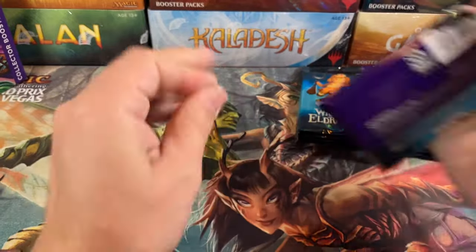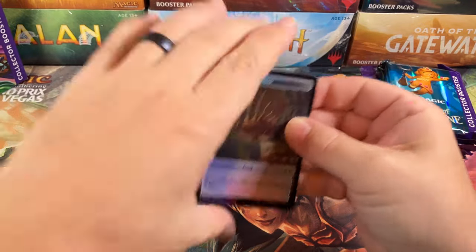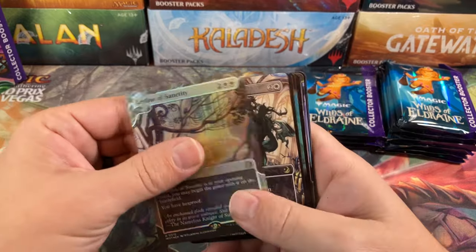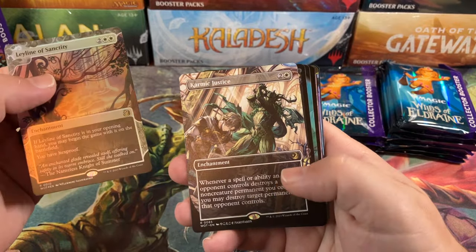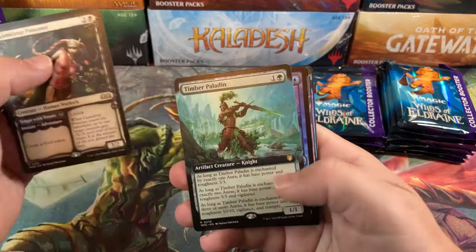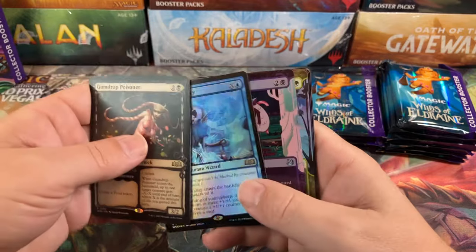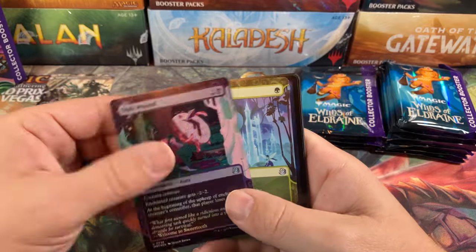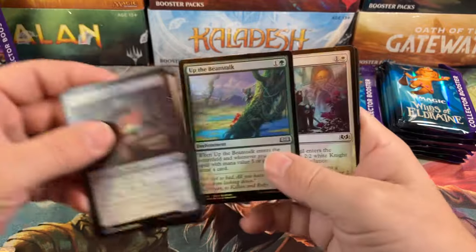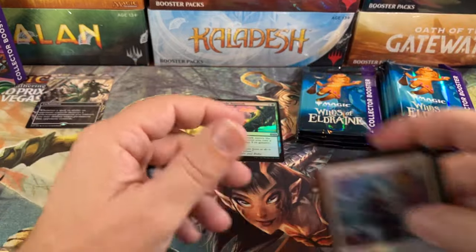We're two packs in — we literally have like two dollars worth of value out of probably twenty dollars worth of packs. Food and rat token, Leyline of Sanctity, Karma Justice — and that's the anime one! Don't forget we gotta look for the anime cards. Gumdrop Poisoner, Timber Paladin, Genius Prodigy again — looks like the third one we've got already. Stab Wound, Utopia Sprawl — great card — and Up the Beanstalk! There we go, we got one of the Beanstalks — the uncommon worth more than any of the rares.